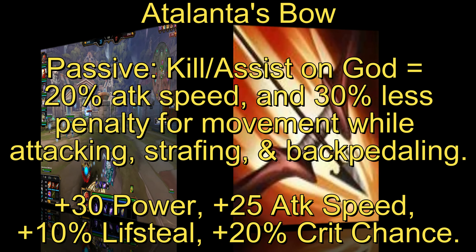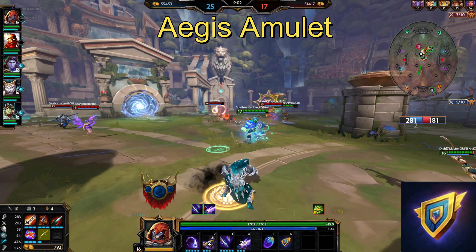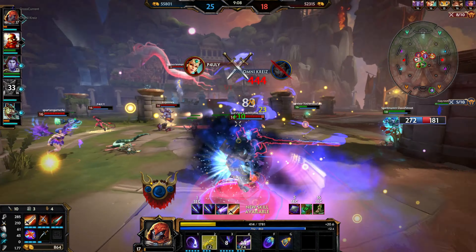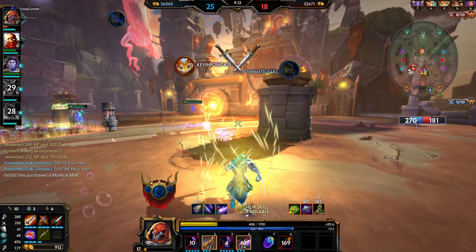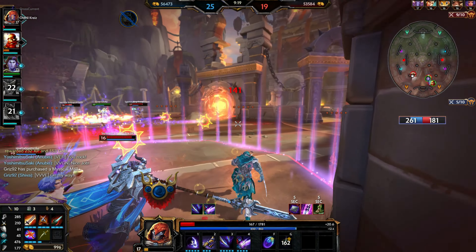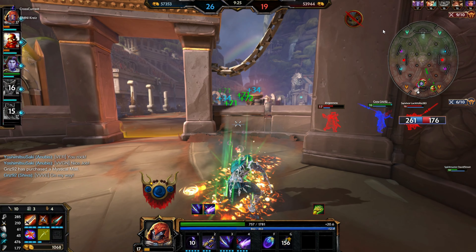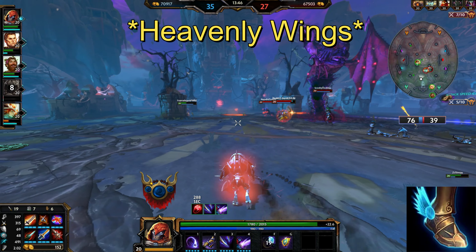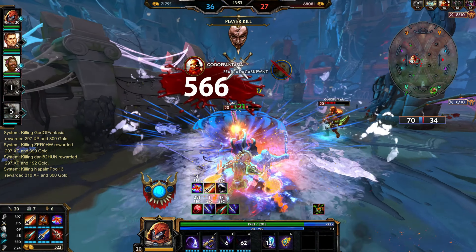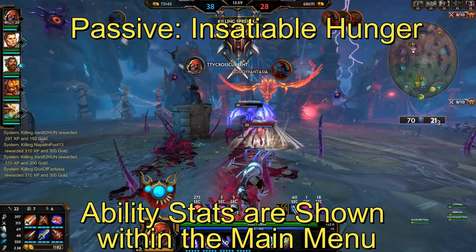When it comes to relics, I would suggest Purification Beads as well as Aegis because these two are very safe. You can get into the game learning what this character does, and in case you're about to get killed you can use Aegis. If someone's using a lot of CC — like Isis or Ymir — to try to control you, just use Purification Beads. You can use it right before your ultimate to make sure everything goes the way you want. People have also used Sprint, but I don't think that's as useful — just rely on your items to keep up with enemies.